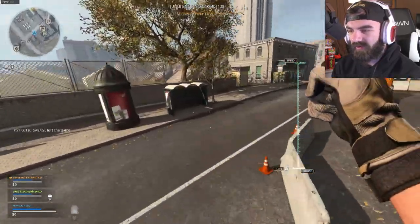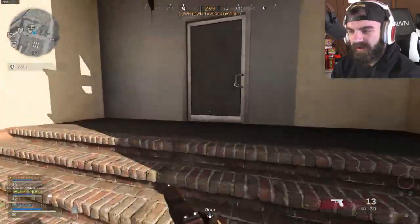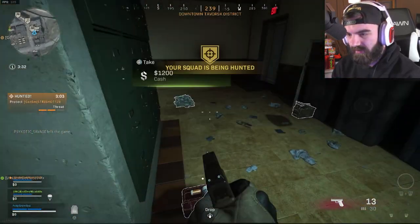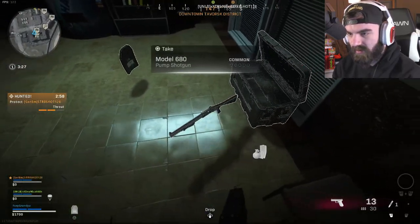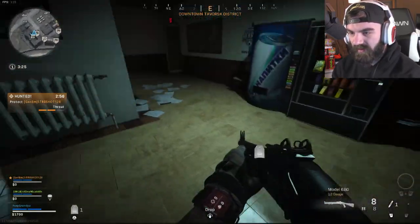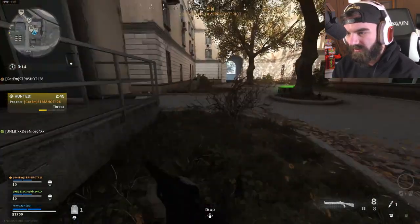So this is trios, by the way, and this looks like a ground war map — this looks like Tavorsk. All right, let's see here. Oh wow, okay, cool — we got the Model 680. That's cool, we got some armor. Cool, cool, cool.